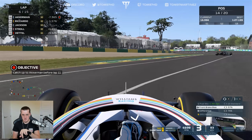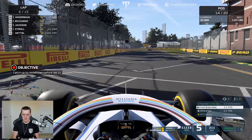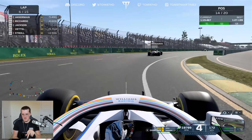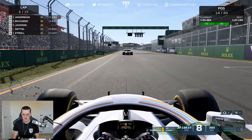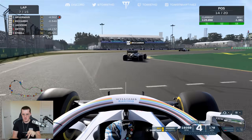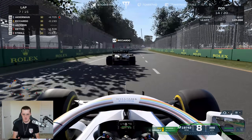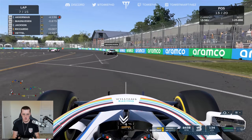We need to catch up to Ackerman before lap 11. The back end is a bit loose. Let's go hunting - we have to get Ricciardo first as he's between us. The low speed corners are very slippy, no grip at all. We've got DRS on Daniel Ricciardo, so we're going to use a bit of overtake and try to get him into turn three. Testing the late braking skills in this Williams car - done through turns one and two!